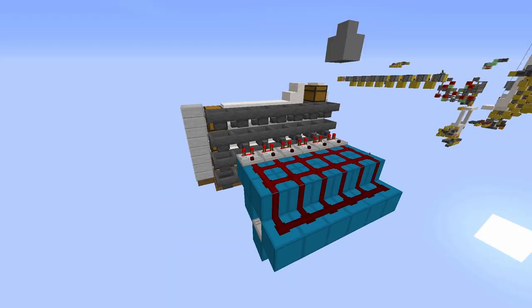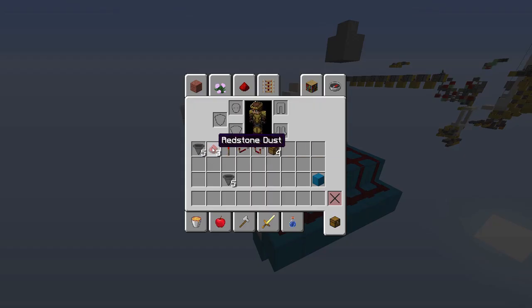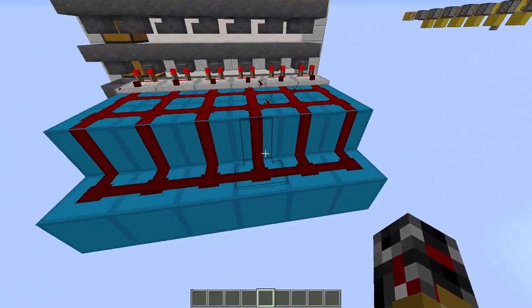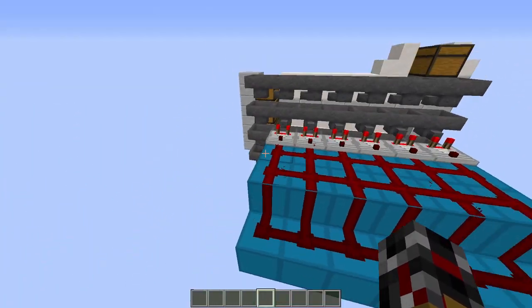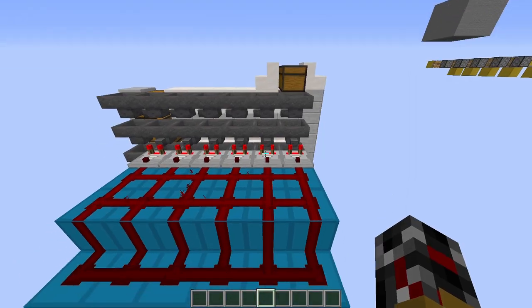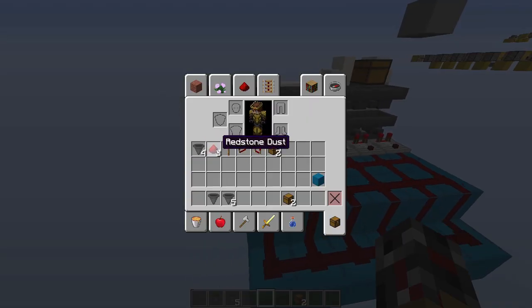Now for the tutorial. For one sorting module you will need: five hoppers, three redstone dust, one redstone torch, one redstone repeater, one redstone comparator, and four chests. If you want to build just a single module, it's four hoppers, three redstone dust, one redstone torch, one redstone repeater, one redstone comparator, and two chests, plus any blocks needed for your redstone and decoration.